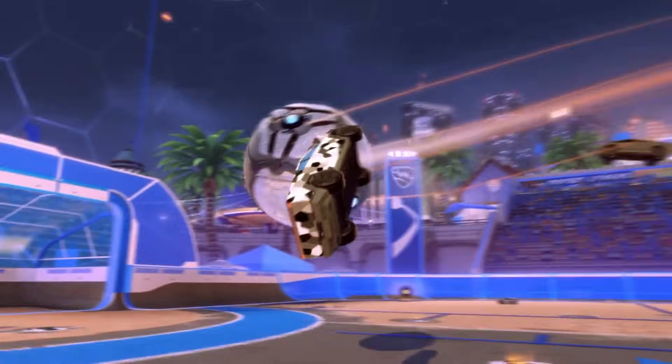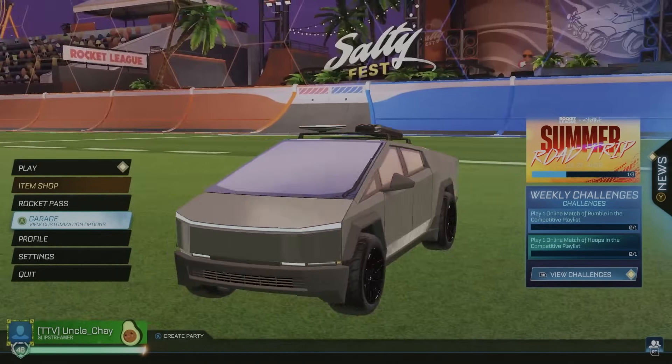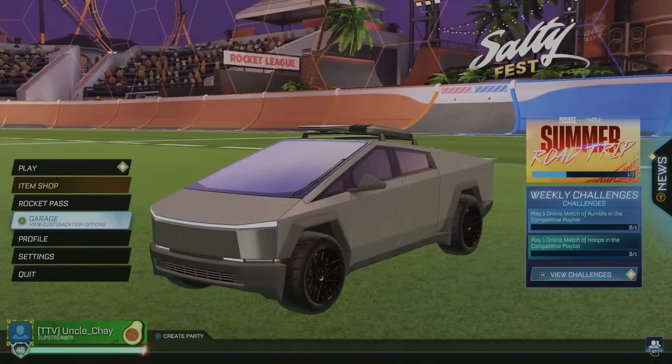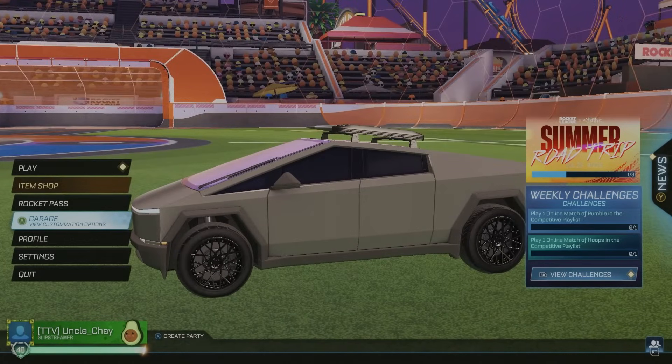You also get decals and all the other accessories that go along with it. I was lucky enough to get an early access code, so here is my Cybertruck all decked out. I have the standard stainless steel decal and I put some black tunicas on there because I thought it looked clean. I do have the Starlink topper, but I'm not sure I love it — keeping it on for now.